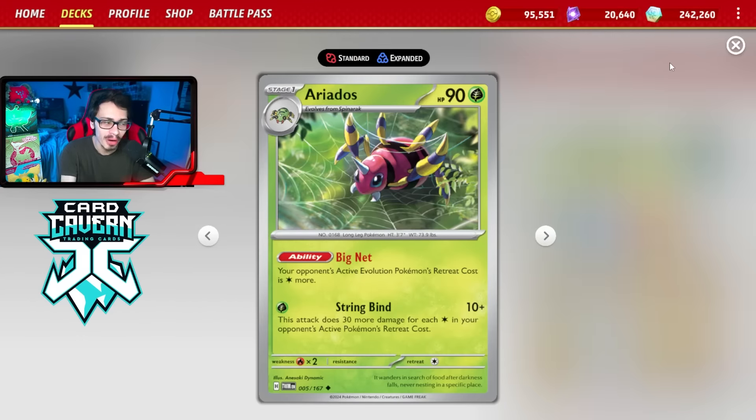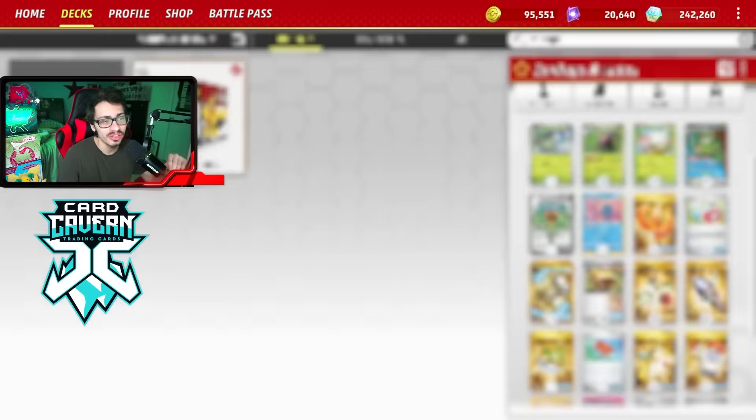Welcome back everybody to our Brandon Pokemon TCG Live Twilight Masquerade deck video. Today we're going to be looking at the bugs — the arachnophobia deck — which is going to be Spite Ops with Ariados. Both these two Pokemon do synergize nicely together because they make your opponent's retreat cost extremely high.